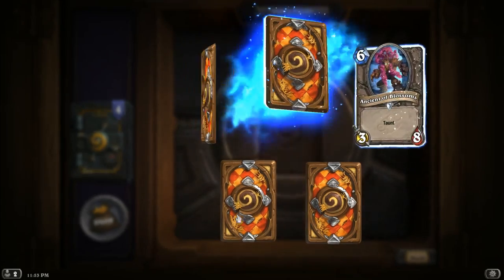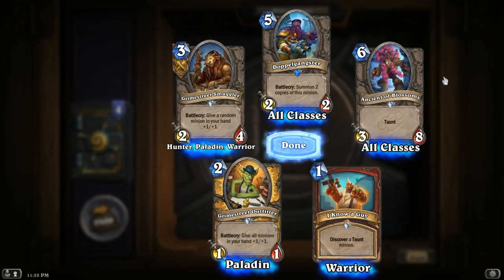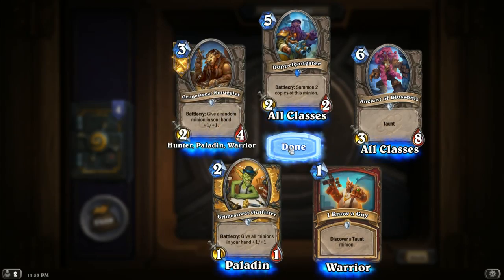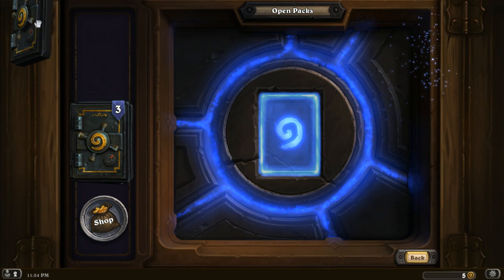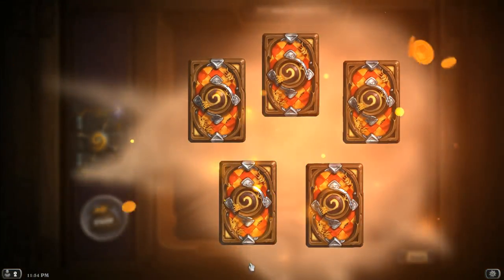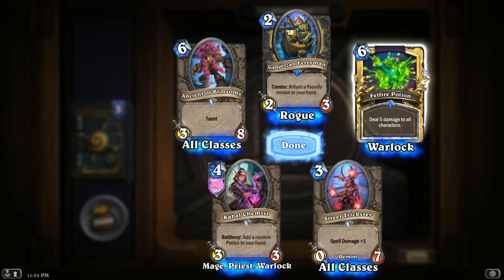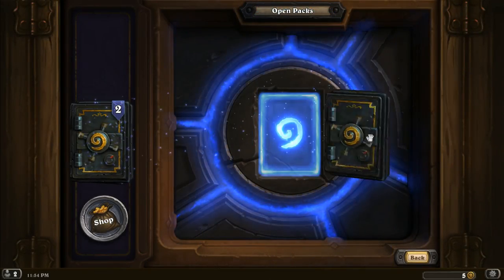Triple orange! Ancient Blossoms — 3/8 Taunt Arena. Paladin: discover a Taunt minion. I know a guy who knows a guy. Here's a Hunter card — Smuggler's Crate. We've already got that one. Let's go Northwest. Golden Rare — Felfire Potion: deal five damage to all characters. We'll take the gold. Rogue, Warlock — don't care. We should probably learn these so we know what we're up against.